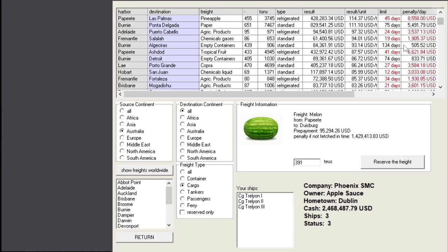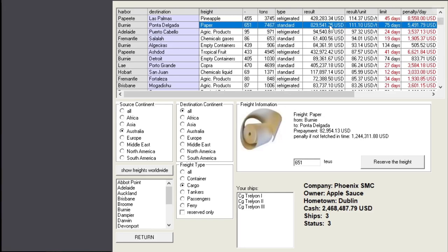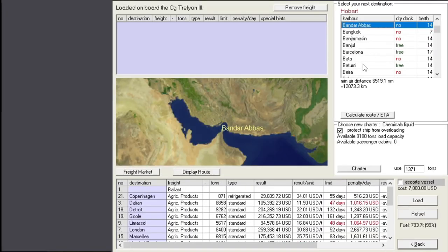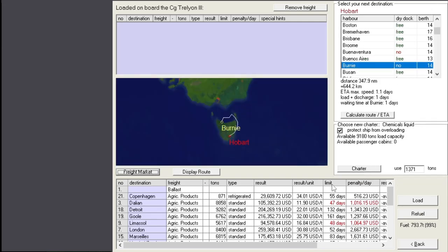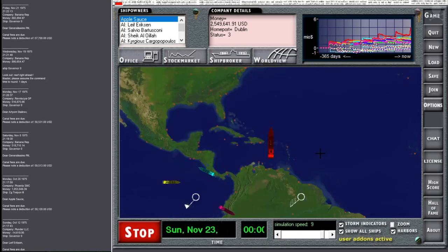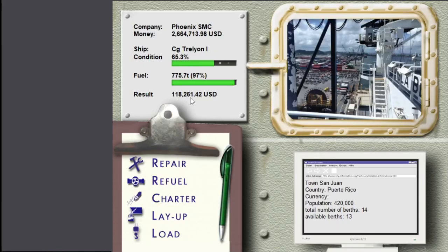Bernie - paper to Ponta Delgada. Ponta - that's in the Azores. Interesting. The Azores - we might have some wine or other local produce to travel out from there. It's a pretty good price here. Bernie's just across the Tasmanian island - let's reserve that. Let's go to Bernie. Made some extra cash.